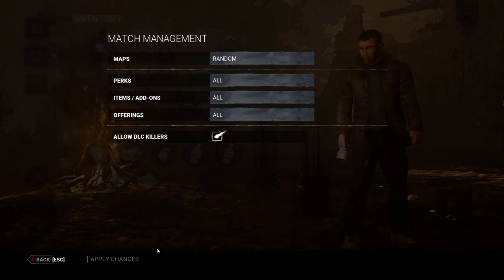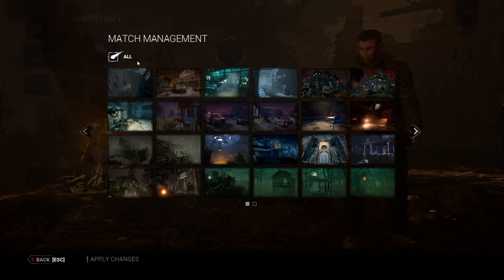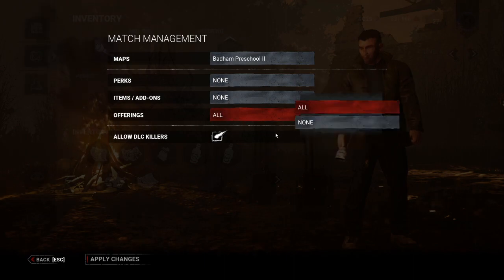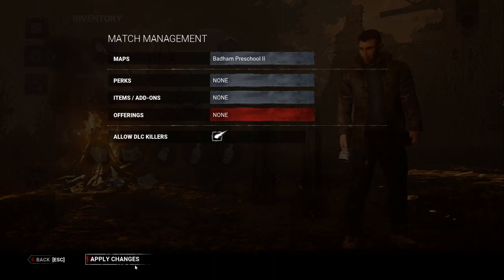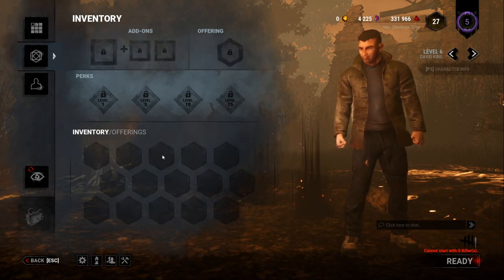In the match management settings you can adjust accordingly — you can choose to play any map or pick a particular map you want. You can also set all perks or no perks, any items or no items, the same for offerings, and allow or not allow DC killers. After that you simply click Apply Changes, and you're ready to play with your friends and try out new things.